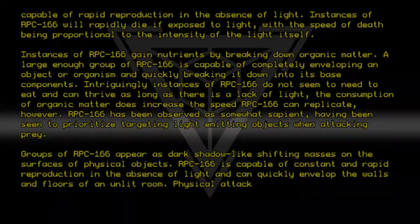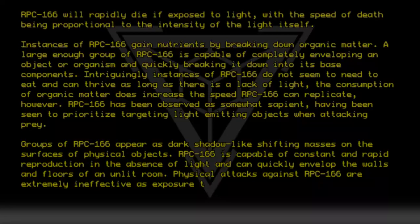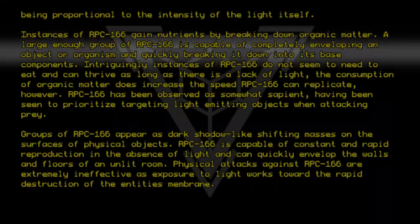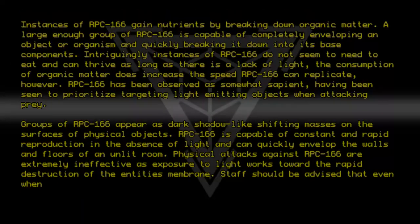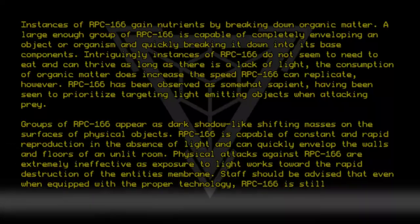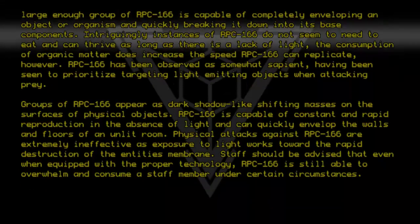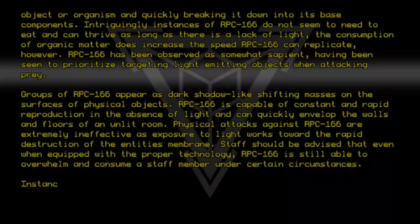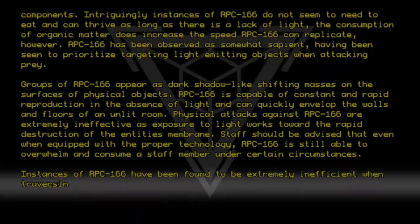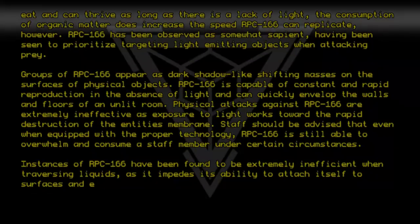Physical attacks against RPC 166 are extremely ineffective, as exposure to light works toward the rapid destruction of the entity's membrane. Staff should be advised that even when equipped with the proper technology, RPC 166 is still able to overwhelm and consume a staff member under certain circumstances. Instances of RPC 166 have been found to be extremely inefficient when traversing liquids, as it impedes its ability to attach itself to surfaces and each other.